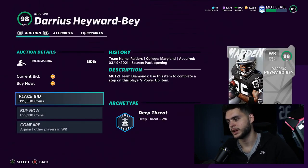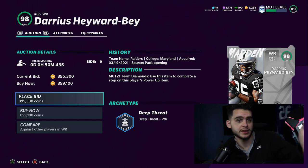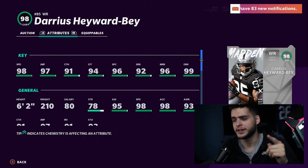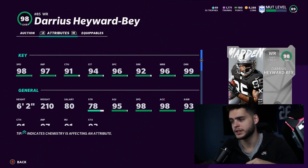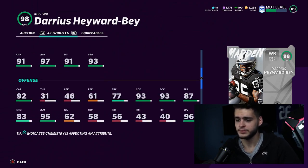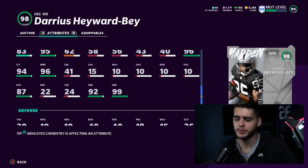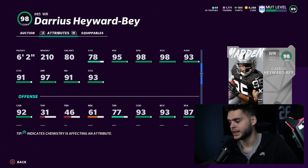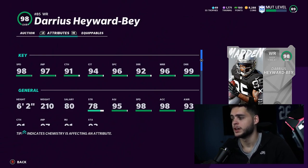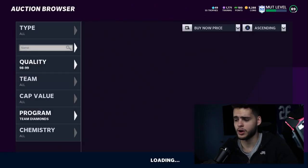My number two guy is Darius Hayward-Bey. At this point in the year, when you see a name with top-end speed getting a 98 overall, you know they're going to be crazy. Hayward-Bey has one of the top 40-yard dash times of all time. He gets 99 speed, 98 jumping, 99 catching in traffic, 99 medium route running, 99 deep route running, and 98 short route running — one of the best route runners. He's six foot two with 99 speed, 95 juke, and 94 change of direction. If you get him and Braylon Edwards on the same team, you have two of the top wide receivers in the game.